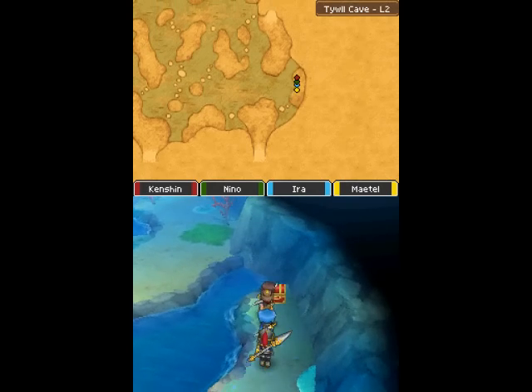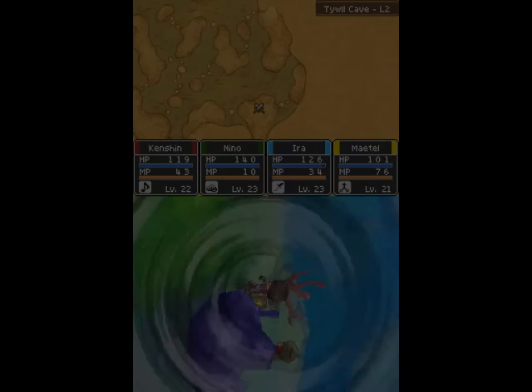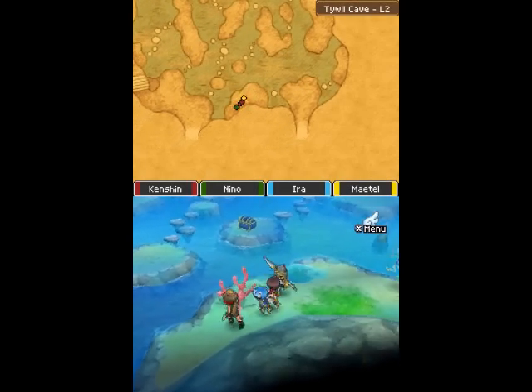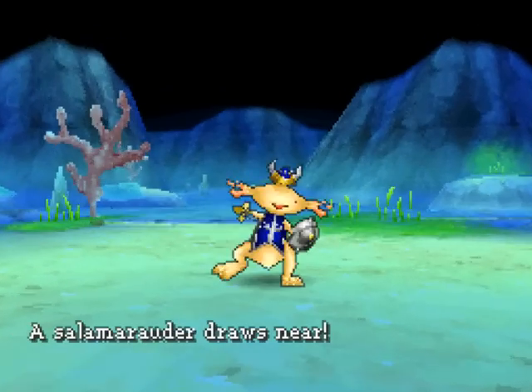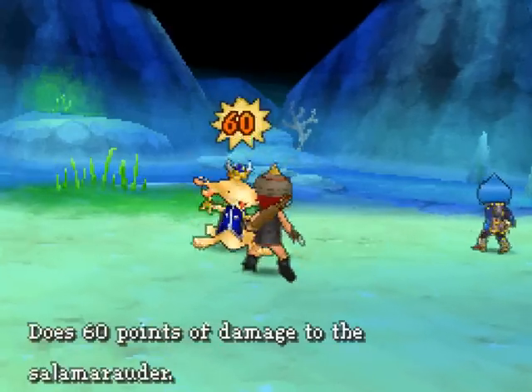I need to come over here. Alright — Seed of Agility! Here's another new enemy — this guy is a Samarader.